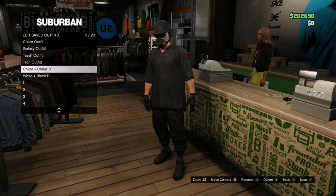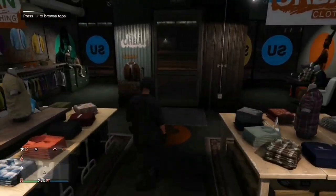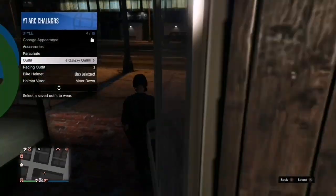And now guys, we are officially done with this outfit. If you want to, you can make your way over to your terror badge or your arcade and do a simple glitch to get yourselves the duffel bag or even the FIB badge, and it does make the outfit look a lot better.